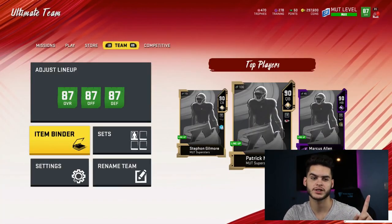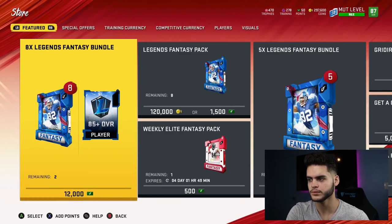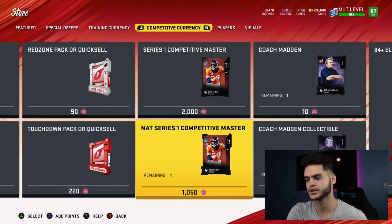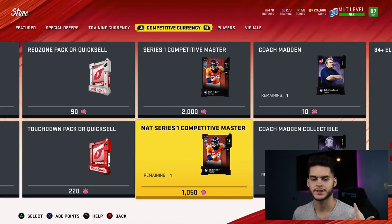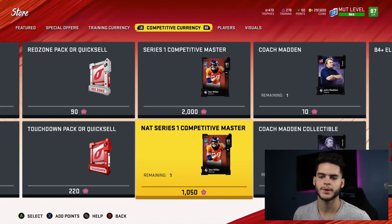One last thing — it's not exactly no money spent because you need trophies for it, but you can do it. Go to competitive currency and over to the right you'll see Von Miller. I recommend getting the NAT Von Miller for 1,000 trophies — you can earn these from playing Solo Battles offline. It'll probably take a few weeks of Solo Battles. I'm already about halfway there, and being in the top 100 in weekend league I should be getting around 300 to 400 trophies.